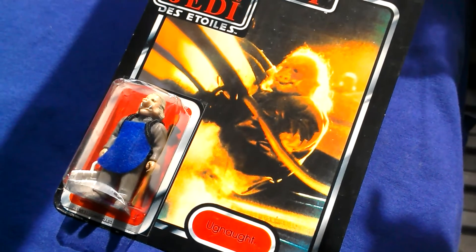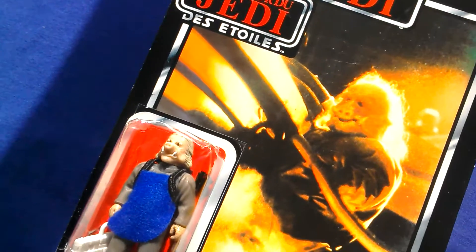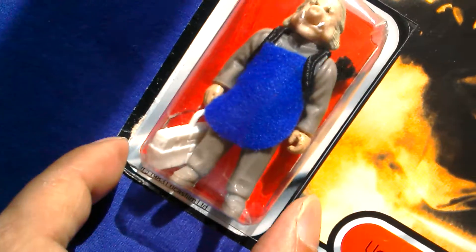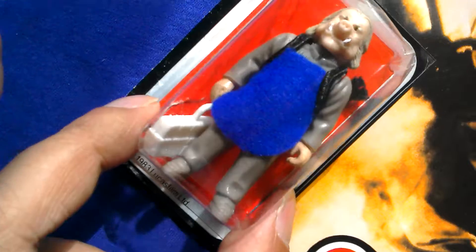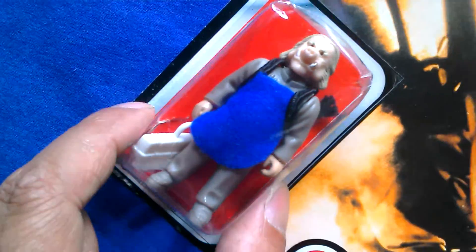This is the Argonaut on the Tri-Logo card — three logos. I've shown this before. It's got a small bubble but unfortunately it's lifting at the bottom, only a little bit. I don't think you could take the figure out, but still there's a significant tear to the bottom of the blister, which is rather unfortunate.